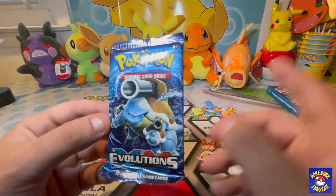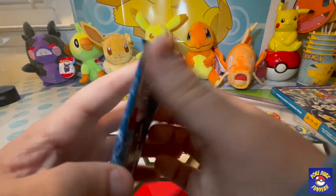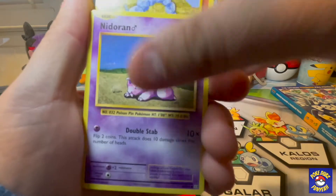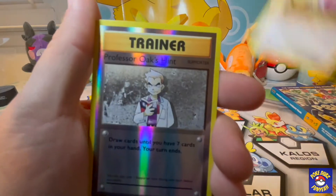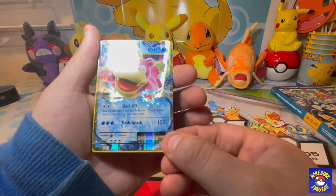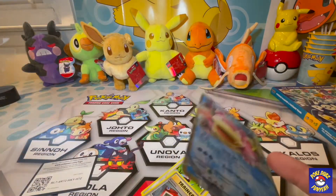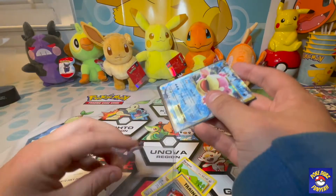Here's the last pack of evolutions — hopefully it's a Charizard! Let's go, Charmander, bring us some luck. Onix, Nidoran, Poliwag, energy, Rattata, a Professor Oak's Hint, and a Slowbro EX! We'll take it — it's a hit! A Slowbro EX, not bad. Here's the code card. We're gonna sleeve them up. Very nice — Slowbro EX, very nice.